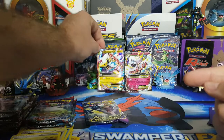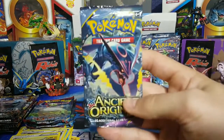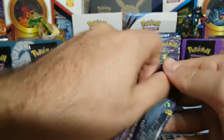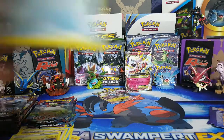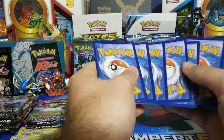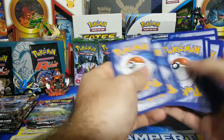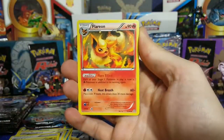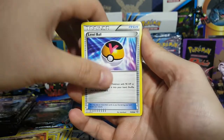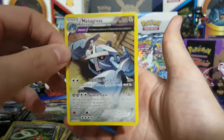I want to go through this a little quicker — I don't want y'all to sit here too long. Ancient Origins, come on Ampharos. I'll give you this code too. Alright, we got Flareon, Level Ball — that's a good card — Stableye, Sceptile Spirit Link, and then an Ancient Traits Metagross.